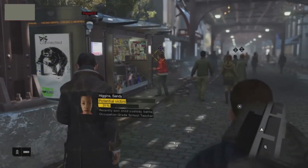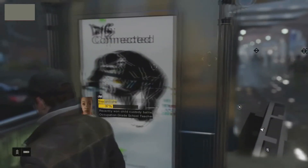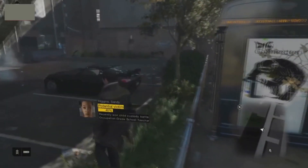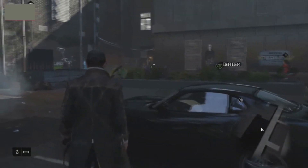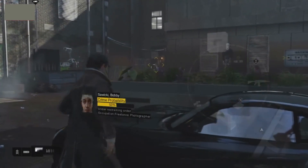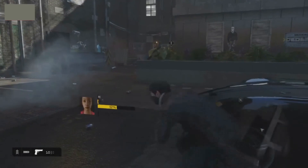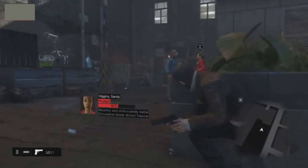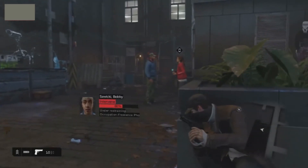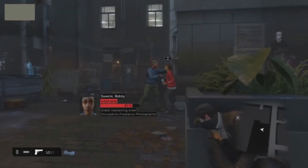You heard it here first — next gen is dynamic swirling wind. And water! The water looks very impressive, and it will react to the wind so you get really choppy water and boat sections if it's stormy. That really is amazing. There are loads of things happening in the streets — things fluttering around, dust going across the pavement — and it really adds to you being immersed in the city.